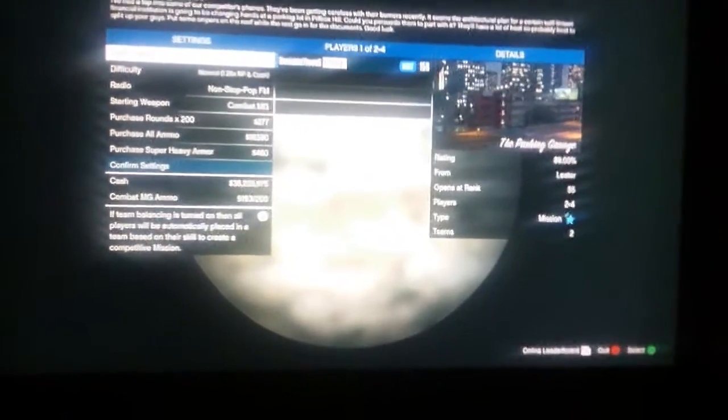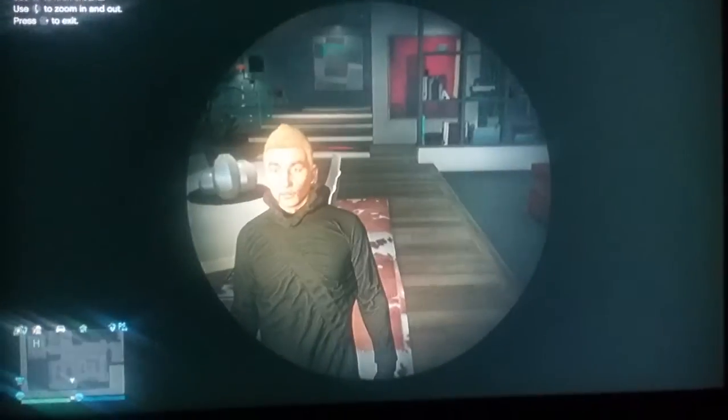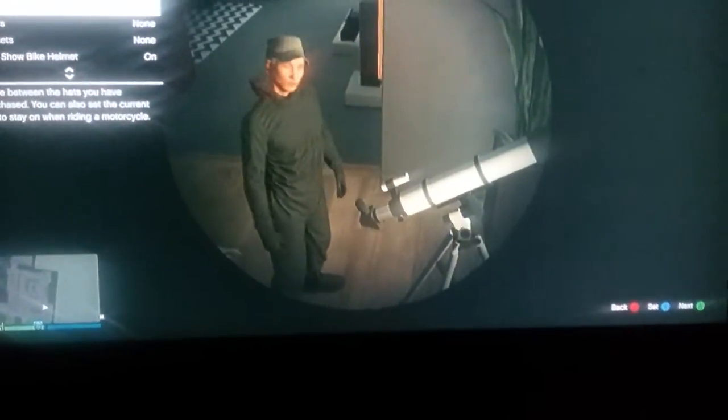Okay, once it gets to this part, when the mission pops up, what you have to do is back out as quick as you can. Now I'm going to just back out. Open up the interaction menu, put on any helmet or hat you want — do not touch the masks. Any helmet or hat. This time I'm going to put a hat on.